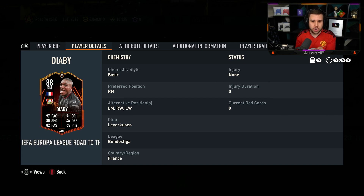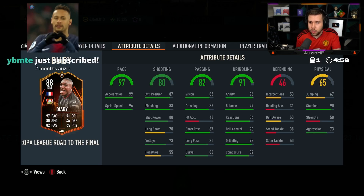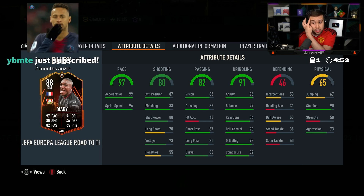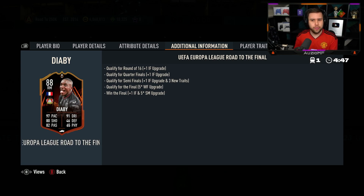Right mid, left mid, right wing, left wing. Love that. Pace is through the roof. The shot power and the long shot is very poor. The passing on the card doesn't look bad, does it? Dribbling is incredible, I will say that. 90 stamina as well. 50 strength — he will be getting bodied off the ball.